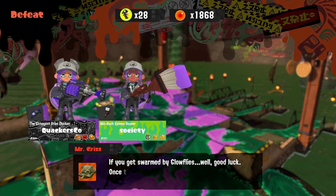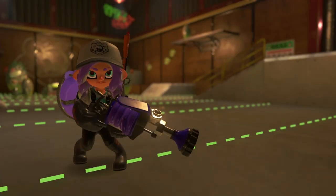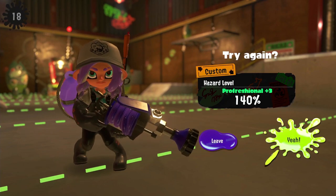Splat that griller fast and get those eggs in fast so you can get back to your location. If you're standing on that upper platform and a griller starts coming from the other side, you'll have to jump off the platform so you can lead the griller away from the ramp and platform that everyone else is on. Keep a good focus on where that next griller is coming from, and griller waves have been going really easy here at Spawning Grounds.